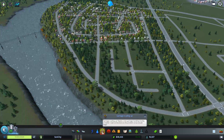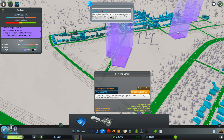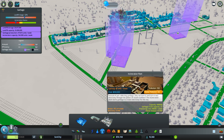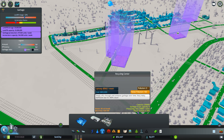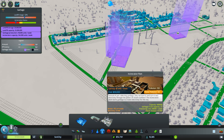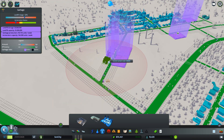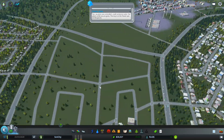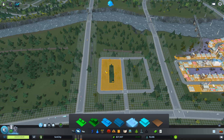Garbage is still piling up. We could use the recycling center — it's 45 grand, gives eight garbage trucks versus 27 from an incineration plant, processing rate 48,000 versus 24,000, but no power output. The incineration plant has a 12-megawatt output, capacity 400,000 versus a quarter million, pollution 100 versus zero for the recycling center. For now I'll just do another incineration plant for cost reasons.